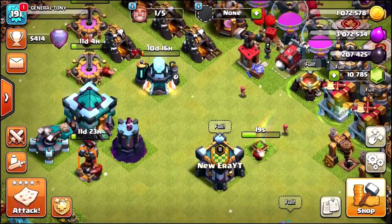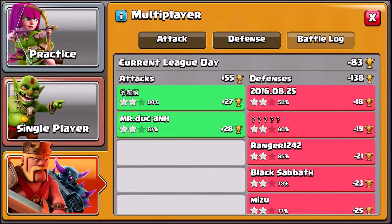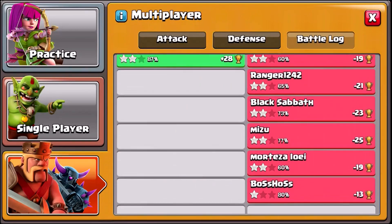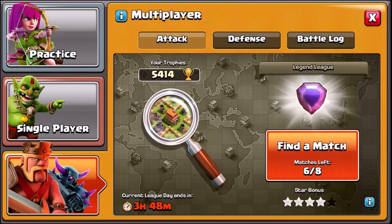Let's remove that gem box. We gemmed those heroes because today it's going to be a big episode. If we click the attack button and go into the battle log, we have six attacks left to use, and there's a new battle day starting in three hours and 48 minutes. So we're going to have 14 attacks in the next couple of hours and get so close to 6,000 trophies.